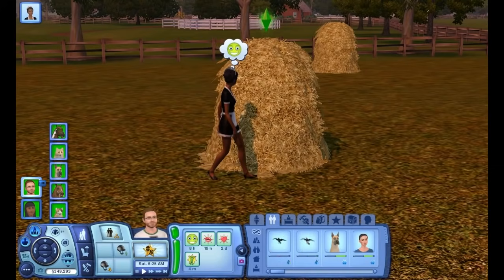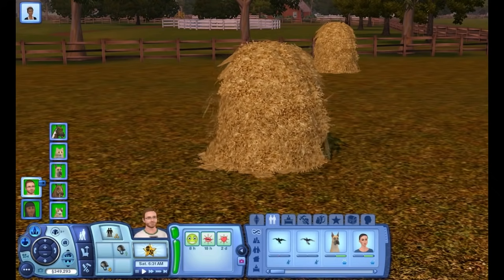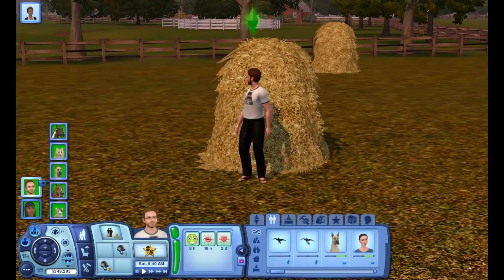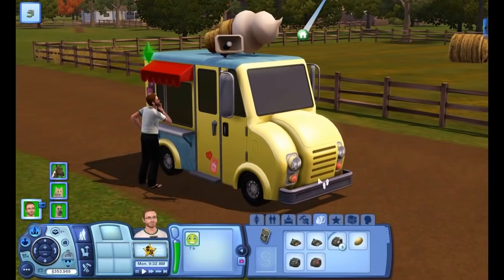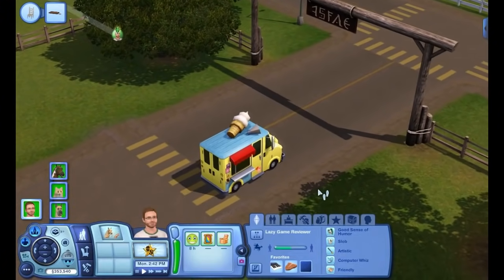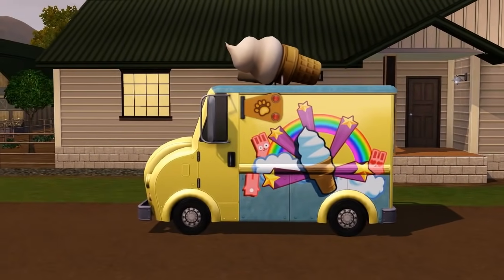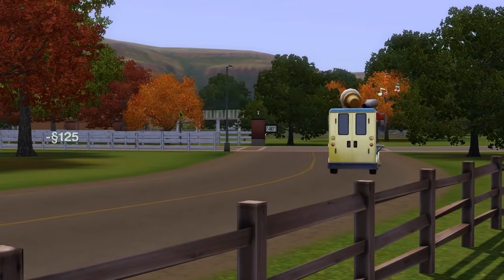Beyond those pointless varmints, there are a few other additions. First is the new woohoo location for humanoid sims: the haystack. Jump right in and get some. However, have you ever jumped into a bale of hay, much less got your freak-on in one? That crap hurts — each piece of hay is like a freaking razor blade. You've also got a new addition to any town: the ice cream truck. You can find it by looking for its icon on the map and track it down for tasty frozen treats. But something just feels off — there's no sim inside it, yet it continues to drive around. It'll park itself right outside your front door, then it's off to its next victim, dingly little tune blaring throughout the land.